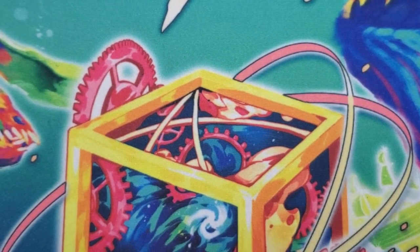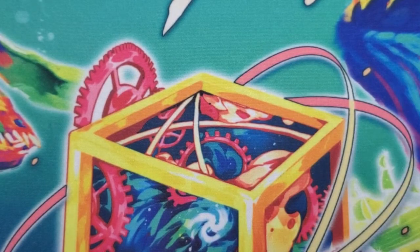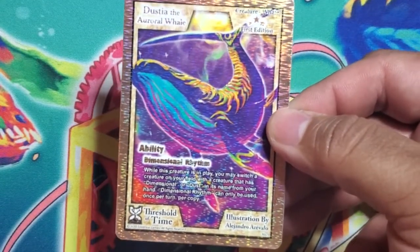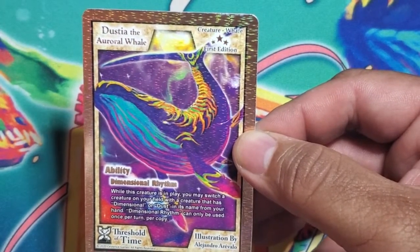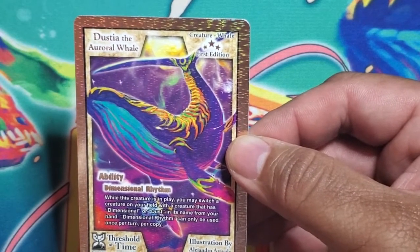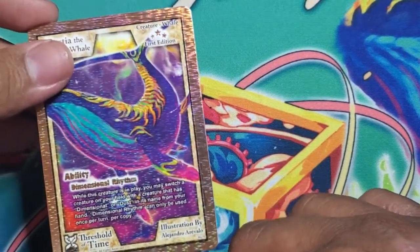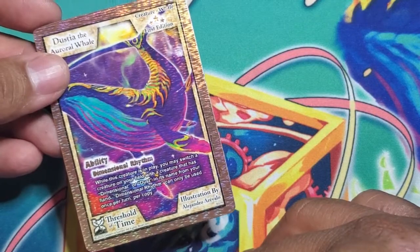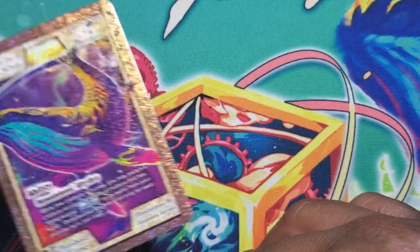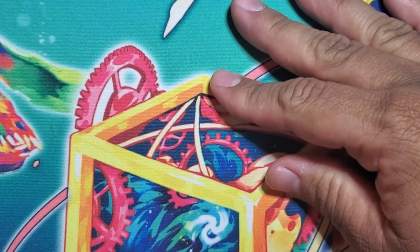Anyone who knows me knows I love the dimensional and dust cards — they've been around since set one and the starter decks with Dimensional Desperado. Here's the latest one — Dustia the Oral Whale. While this creature is in play, you may switch a creature on your field with a creature that has 'dimensional' or 'dust' in its name from your hand. Dimensional Rhythm can only be used once per turn per copy. If you have two of these on the field — I have a deck with that in mind that I'll show you later. Now we're out of the rares — here come the uncommons!